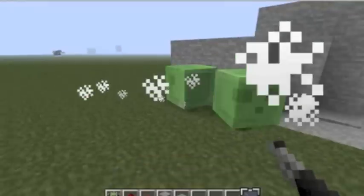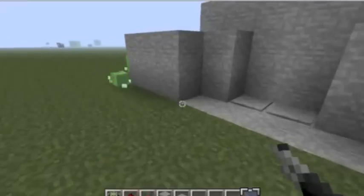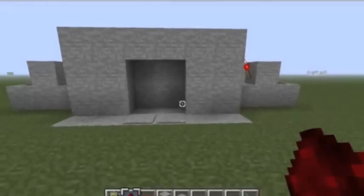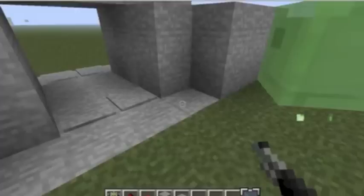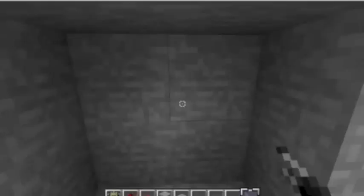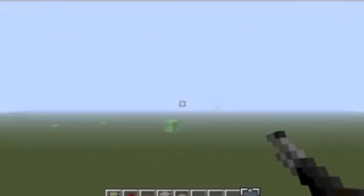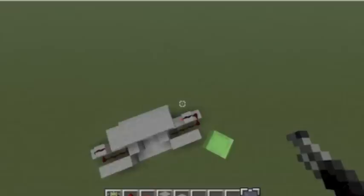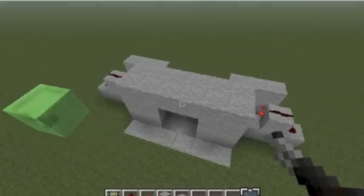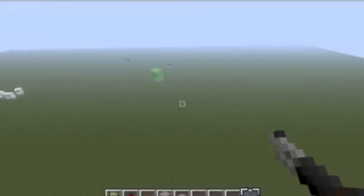Hello YouTube, this is my second tutorial on redstone - simple redstone contraptions and stuff. This one is piston doors. They may look and sound quite complicated, but actually they're really easy. If you have never used redstone before, these are quite an easy thing to start with, or the TNT cannon which was my previous video. It may look quite complicated but it's pretty simple, and you can hide all the redstone and all that stuff.